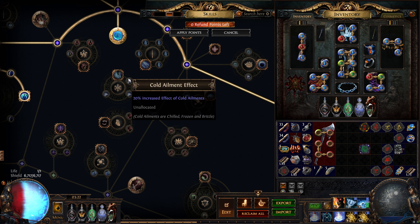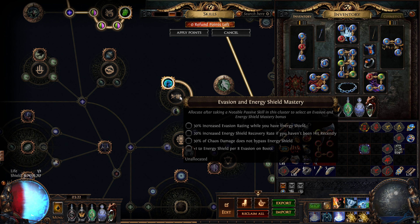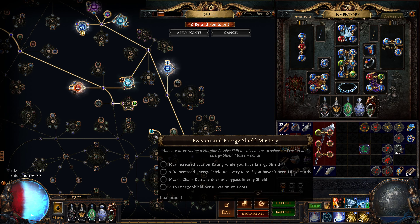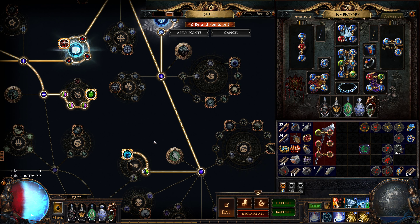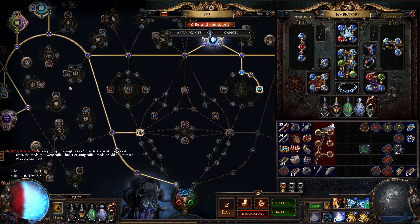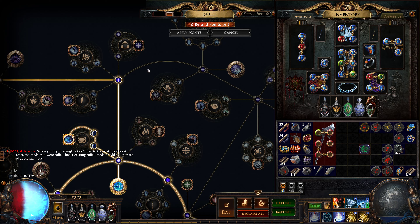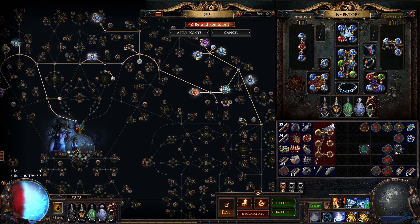I don't have Fingers of Frost — maybe they are good but I'm not sure. I don't have any cluster jewels and I don't plan on using any. I gave up on increased evasion while I have energy shield. I don't think I'm going to use it anymore because I don't have any evasion on my gear, only from a flask. I'm already running low on points, since I could also take the node for faster start of energy shield recharge. So the next question is: do I go for strength and put Steel Skin at level 20, or do I keep Immortal Call?